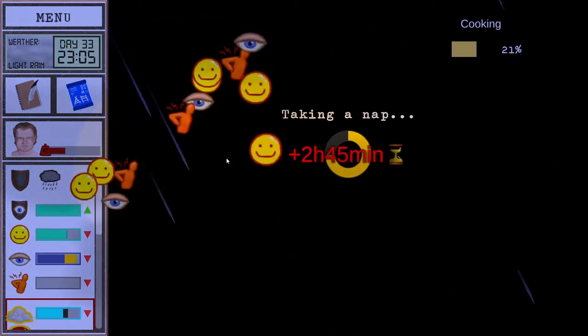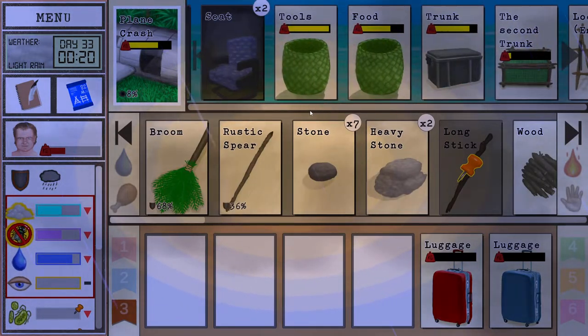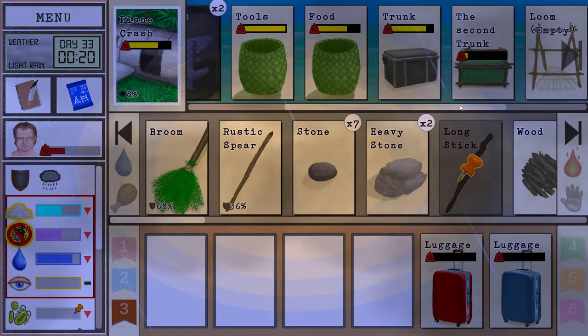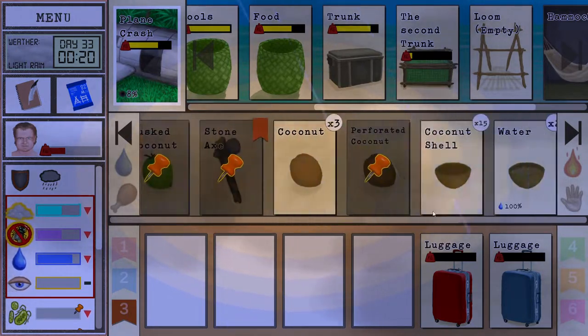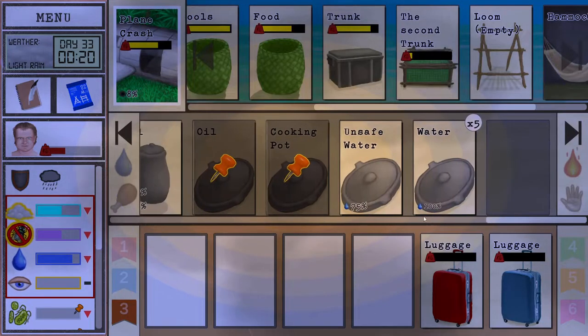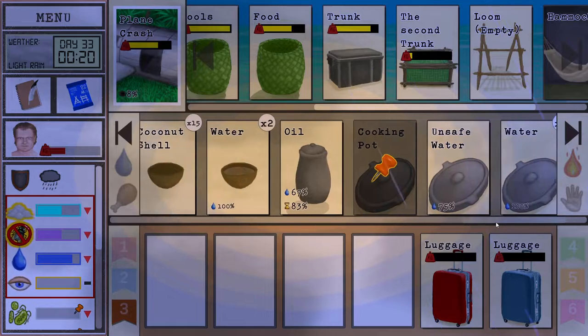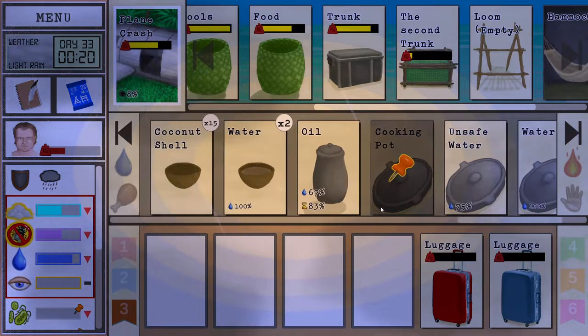Raining again. The rainy period has a lot of rain. Copper's priority for me, but then after that we're gonna be doing some planting. We made the second trunk here. We can put everything we don't need right away inside it. We're not gonna put oil in the pots anymore, so we got some oil here — it's getting spoiled really, really slowly though.